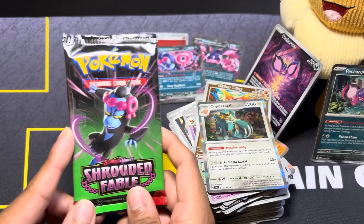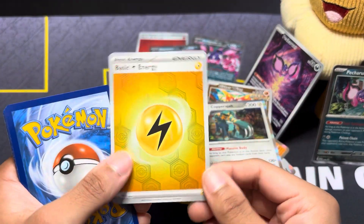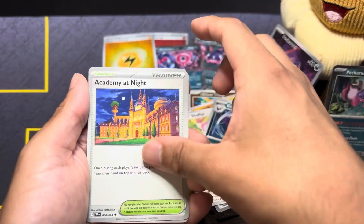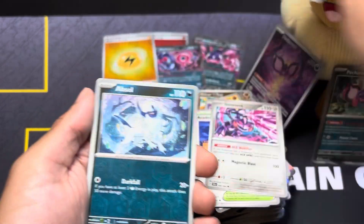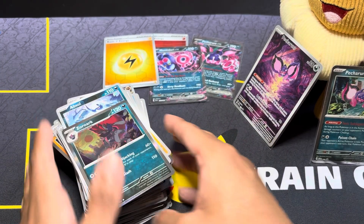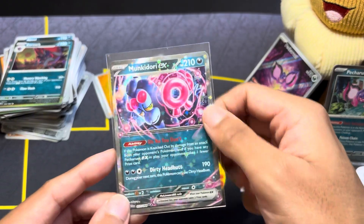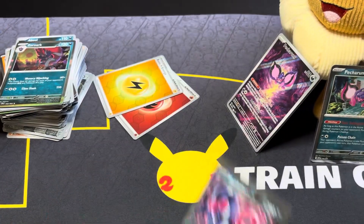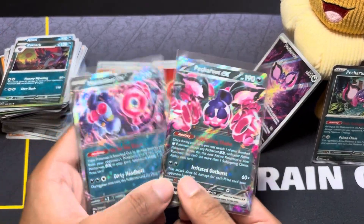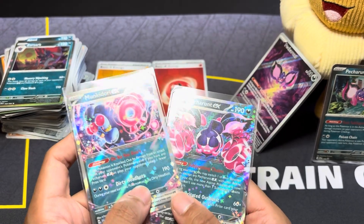This might be one of the worst ETBs I've ever opened in my entire career — only one hit. We also pulled a holo rare energy, so hey, two holo rare energies is something. The final pack ends on a Zoroark. That officially declares it — this is probably the worst ETB I've ever opened. The only hit from the box is Munkidori EX, plus the Pecharunt EX from the promo pack.